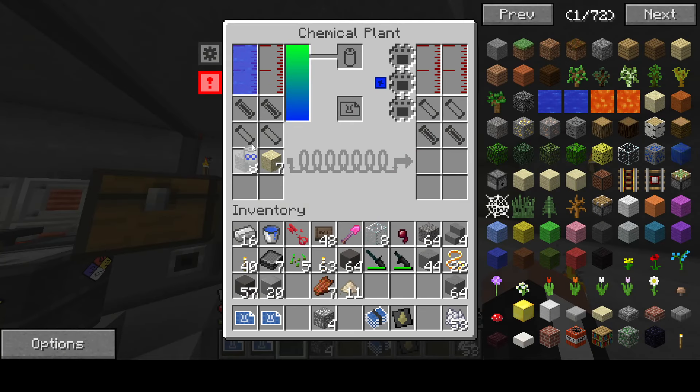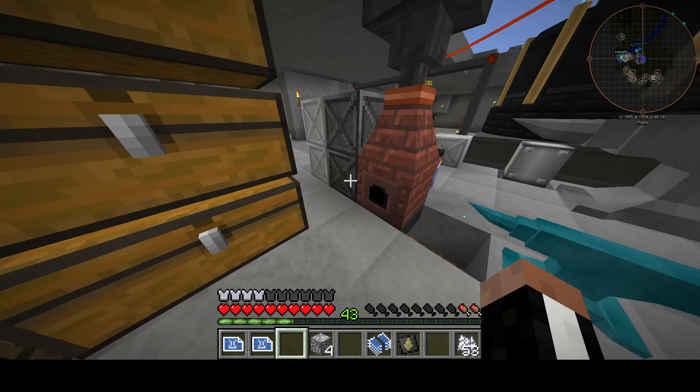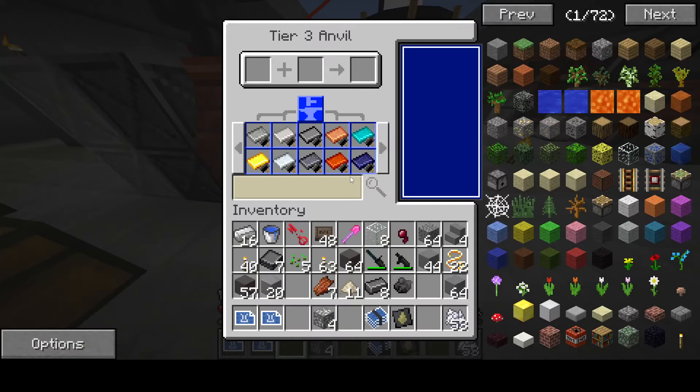Now remember, since we got steel barrels, we can technically store all of the fluids in these steel barrels. I'm going to need several of these because we're going to be using several of them. Steel barrels are the future right now — we're going to need a bunch of these.